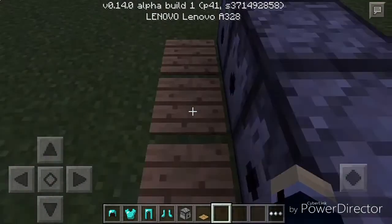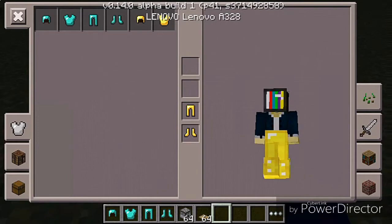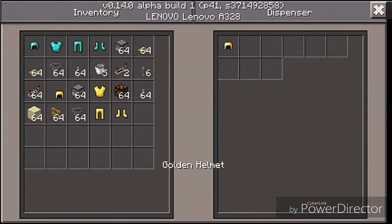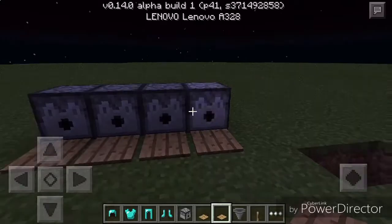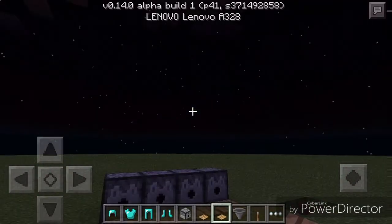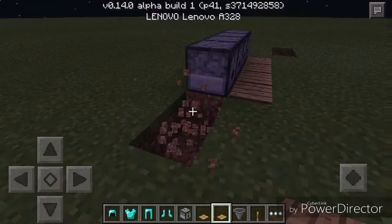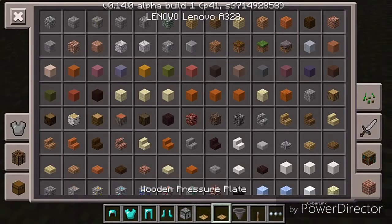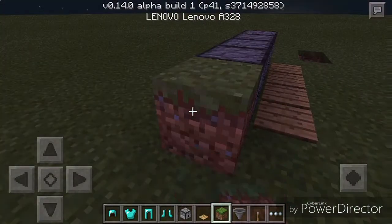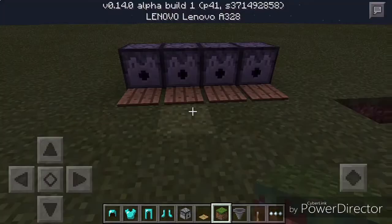I have armor on. You put the helmet there, and the chestplate, pants, and boots — that's all you need. There's nothing below this, I promise you. Nothing below. I assure you this is 100% good and working.